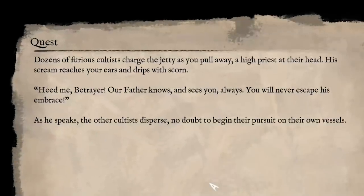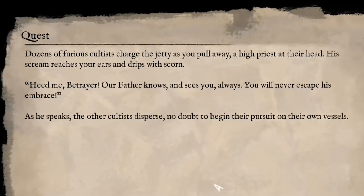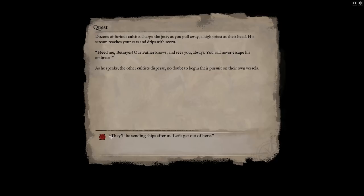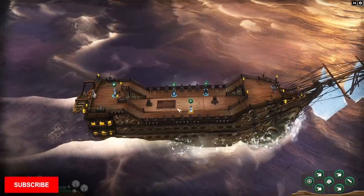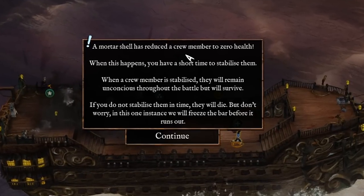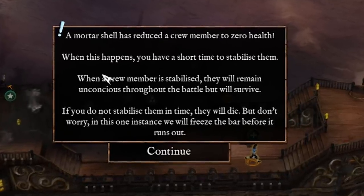Dozens of furious cultists charge the jetty as you pull away. A high priest at their head — his scream reaches your ears and drips with scorn: 'Heed me, betrayer. Our father knows and sees you always. You will never escape his embrace.' Yeah, screw you, big guy. Bring on your ships, man. The coast fortifications open fire on the ship as it leaves the jetty. Mortar shells incoming. A mortar shell has reduced a crew member to zero health. When this happens, you have a short time to stabilize them. I've got my surgeon — that was actually really convenient.